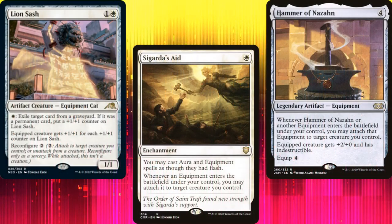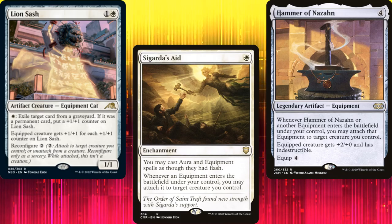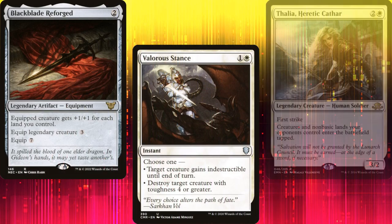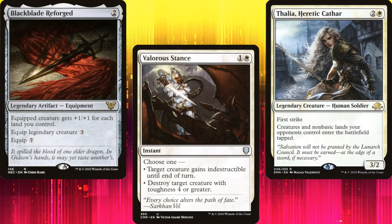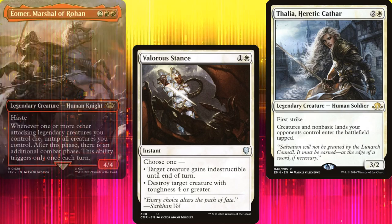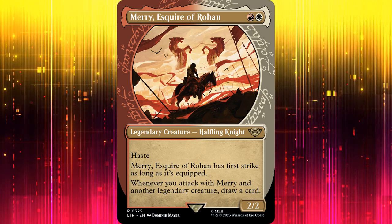This deck presented some unique challenges. Normally a Voltron deck doesn't have a ton of other creatures in it — you want to focus on equipment, protecting your commander, and maybe some stax to slow the game down. But Merry needs a legendary companion in order to draw cards, so I wanted to ensure he had some. Do you have a Voltron deck? Who's your commander? Leave a comment below.